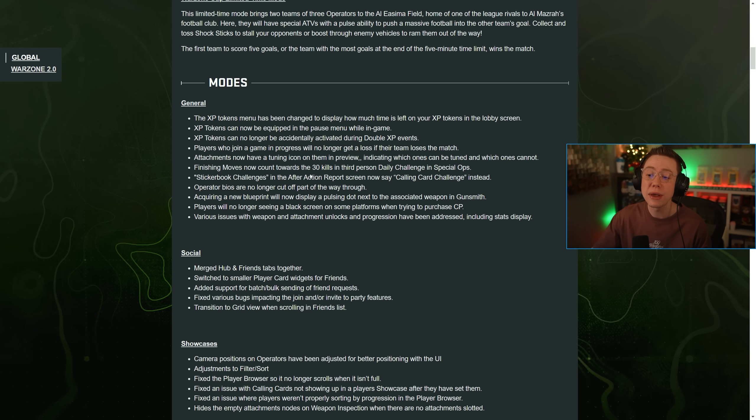Players who join a game in progress will no longer get a loss if their team loses. Attachments now have a tuning icon indicating which ones can be tuned and which cannot. Finishing moves now count towards the 30 kill streak in the daily challenge. Sticker book challenges in the after action report screen now say 'calling card challenge' instead. Operator bios are no longer cut off, and acquiring a new blueprint will now display a pulsing dot next to the associated weapon in Gunsmith.